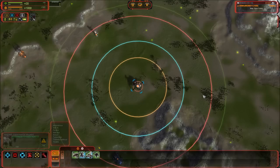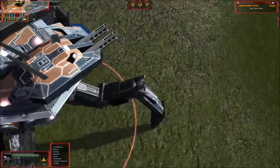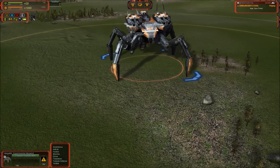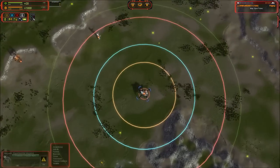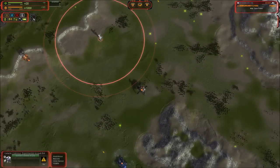The Megalith kind of doubles as a Cybran sea experimental. It does enough torpedo damage to be very useful versus navy. The other thing it has going for it is its height — the Megalith is very high off the ground and its main cannons are mounted directly on top. You can stand in relatively deep water and use both main cannons to fire on navy. It also has a speed boost in water, traveling faster than on land, further boosting its naval capabilities. It has a whopping 110,000 health — even more than the GC at 99,000.